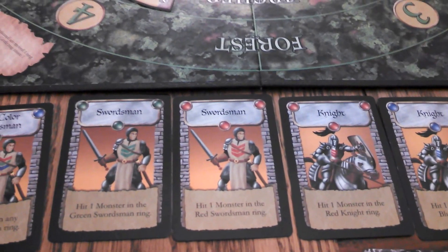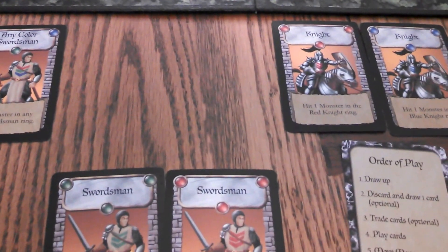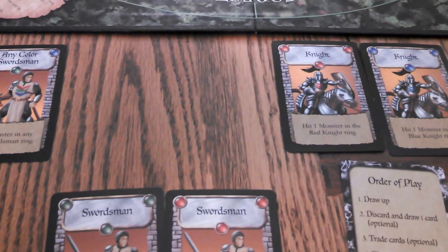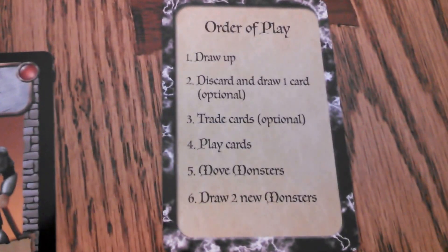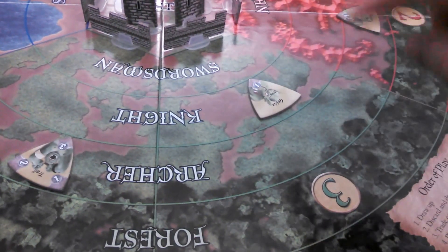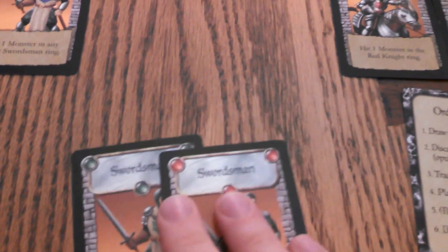So what I'm going to do is discard these two swordsmen, because it's going to take a couple turns to even be able to use them. The reason I say that is because at the end of this turn it says you move monsters — you move them up one. Then you draw more cards and move them up again. So it's going to take two turns before I can even use those swordsmen. I'm going to discard those two.